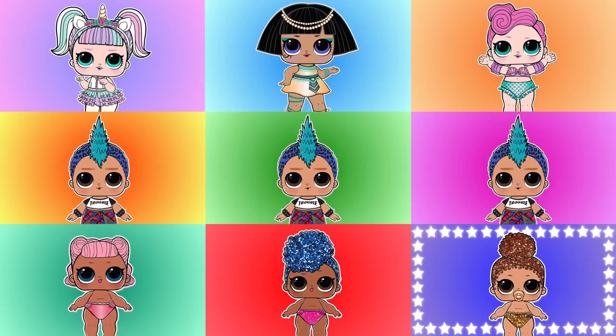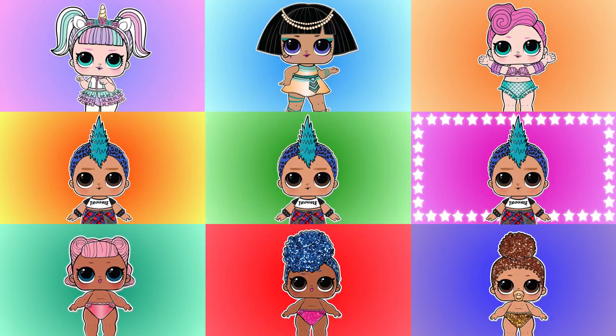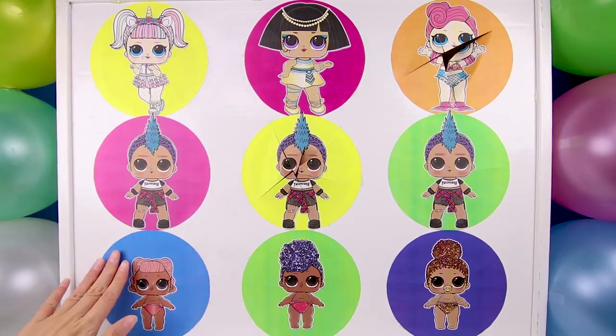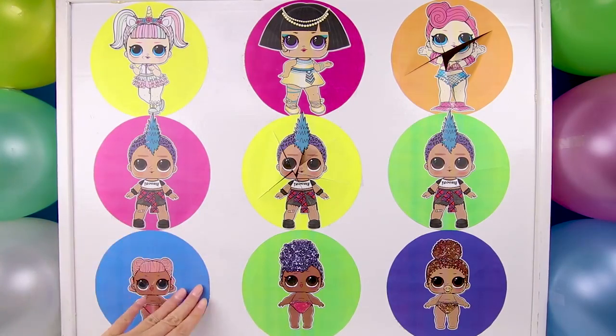OK, there goes the LOL board again. Time for our next character — which team do you think will score the next point? And...stop! It's Lil' Angel! Awesome! Lil' Angel just scored a point for the Little Sisters team. Now all of the teams are tied with one point.